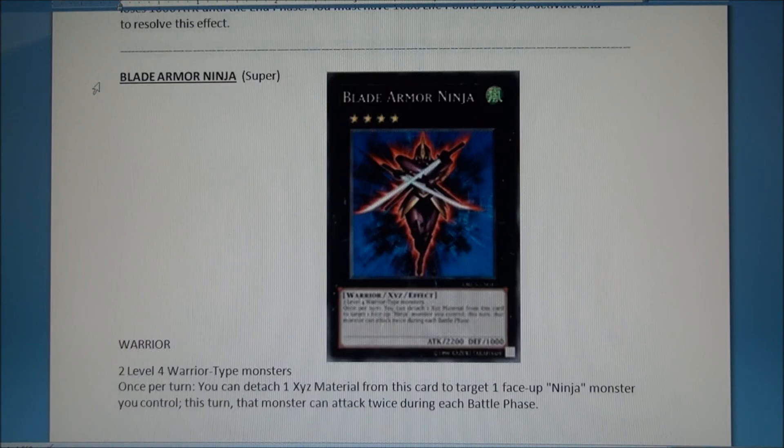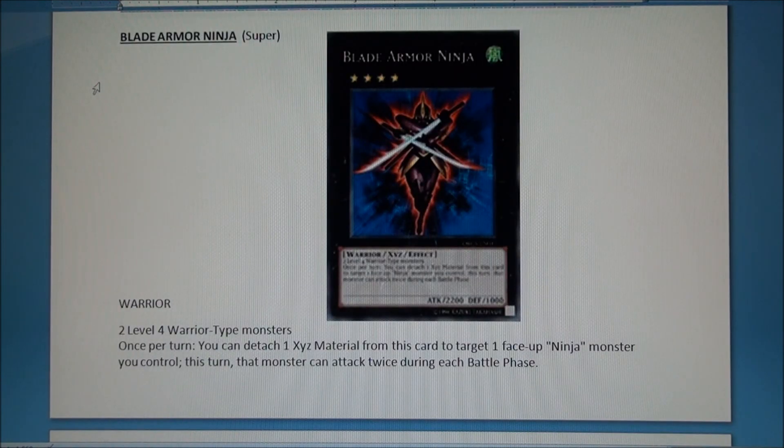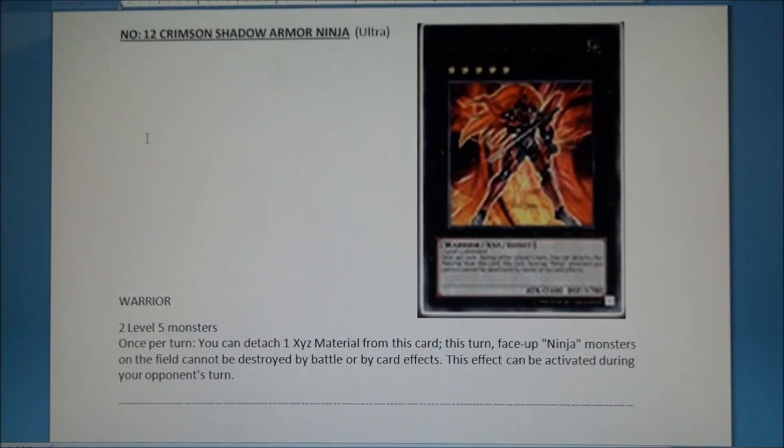And here we finally get to the Armor Ninja XYZ — I love it. Two level four warrior-type monsters, so very easy to make and splashable. It's rank four with 2200 ATK. Once per turn you can detach one material from this card to target one face-up ninja monster you control; that monster can attack twice during each battle phase. You can even target himself, which would be ridiculous.